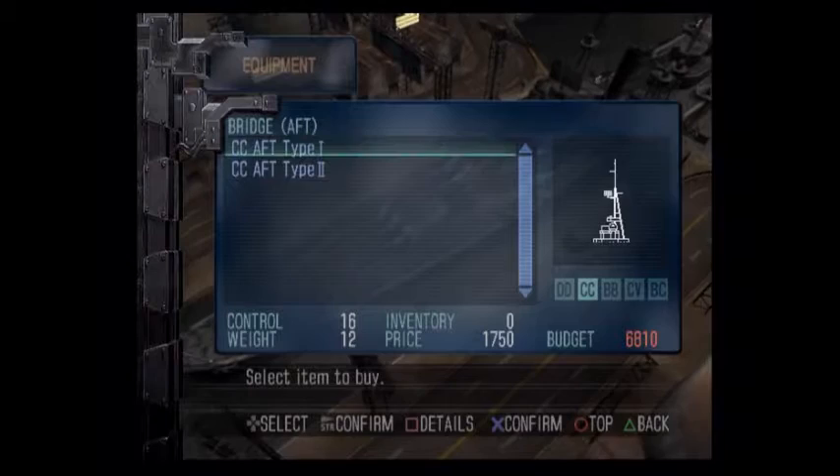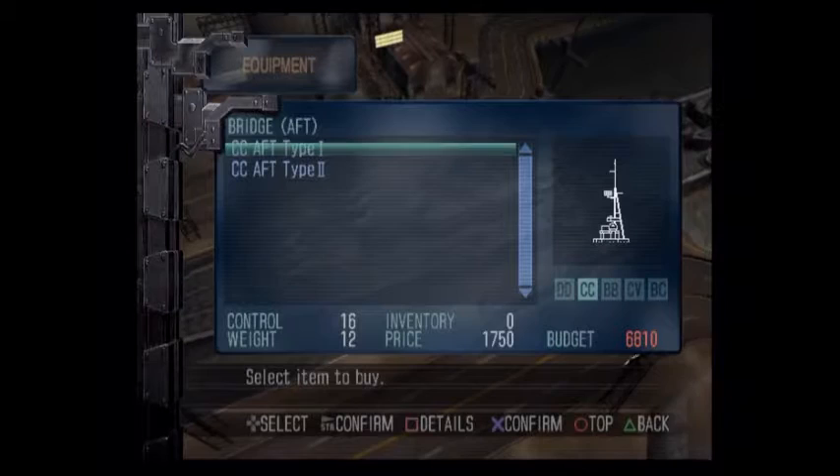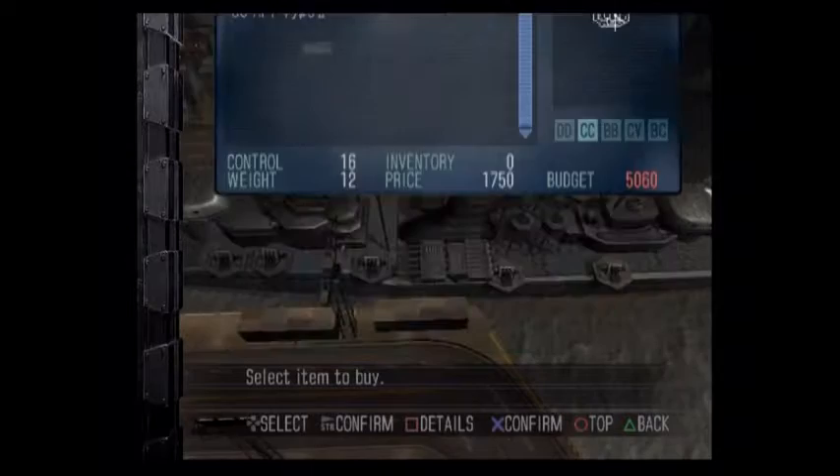I'm just going to stick with the first bridge — it's not cheaper but it's three tons lighter, and more importantly to me it's smaller on the deck. You can see this one is really long and this one is pretty narrow, which is definitely something to take into consideration. There's no difference in control, so I'll just take this one.